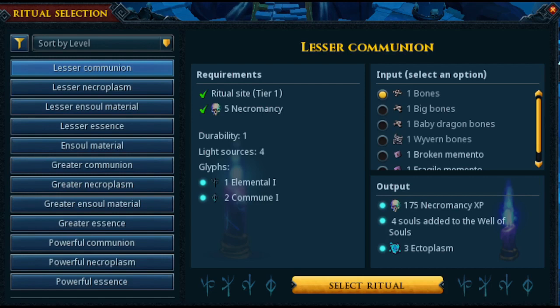As for the items needed, you'll need a ton of bones, but keep in mind these can be noted. Just southwest of where we are, there is a storage crate and a ritual chest. Put the noted bones in — I suggest wyvern bones, or if not, baby dragon bones. The higher tier bones, the more souls you get added to the wells. The XP rate does not change based on the different bone you are using.